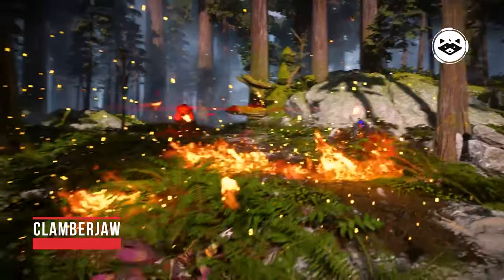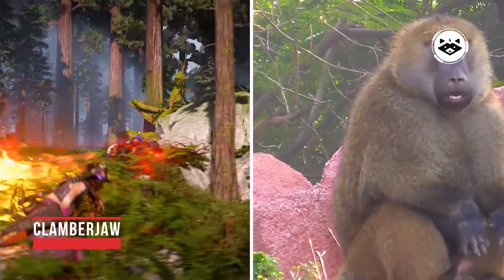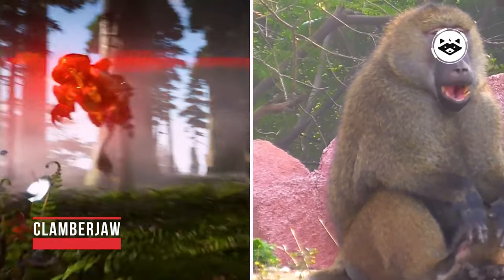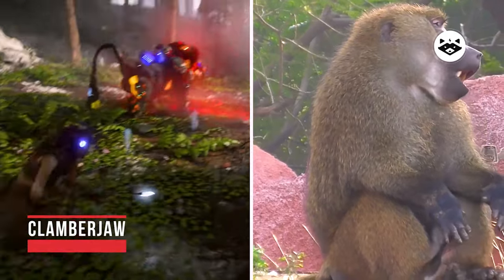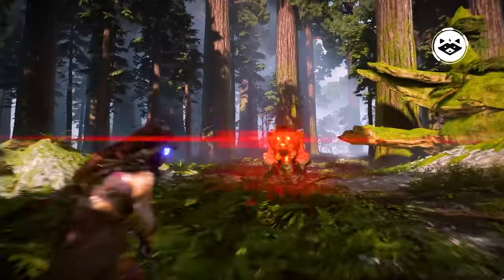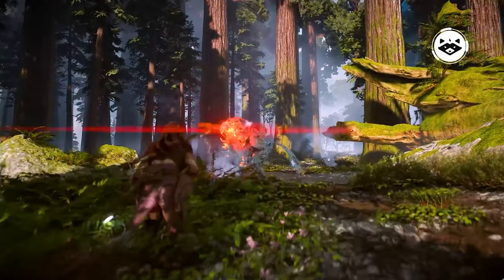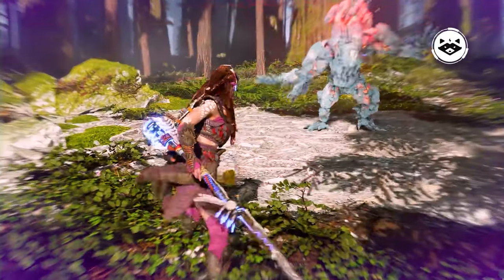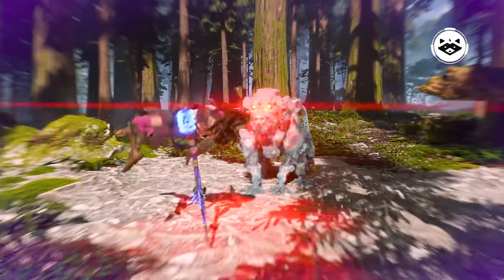The Clamberjaw is a small simian machine that resembles a baboon. It possesses a mask-like component capable of covering its face, and has two power cells on its back. The Clamberjaw is fierce, fast, and agile. It uses its claws and tail to salvage scrap, can cling to walls with ease, and possesses a range of abilities that debilitate opponents. Clamberjaws gather in large packs.